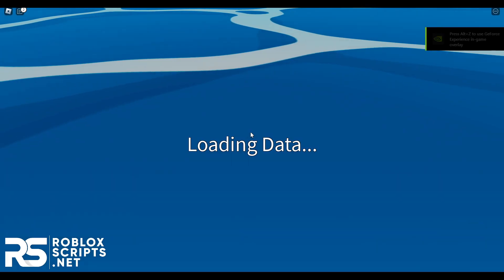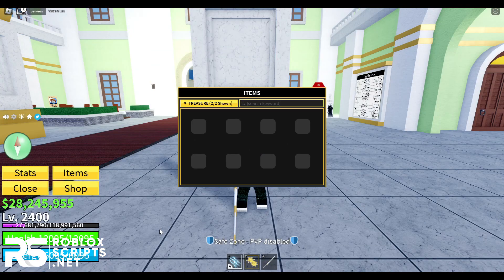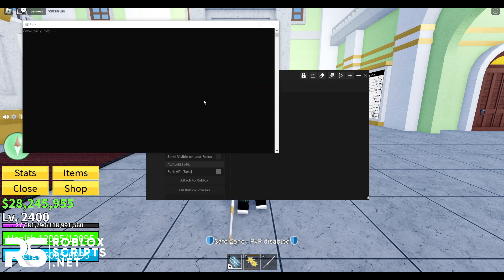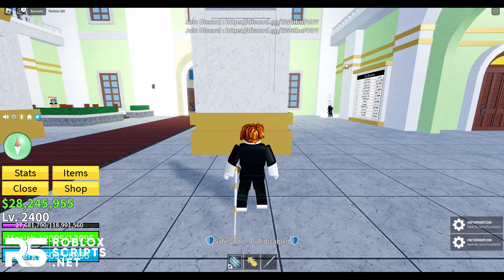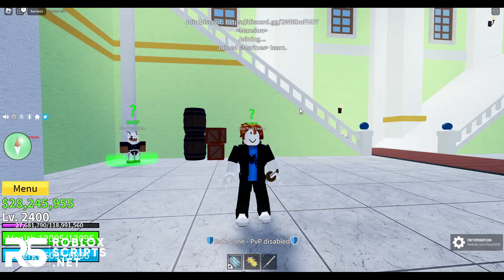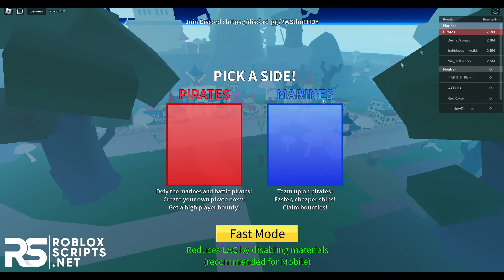Now open up Blox Fruits. I'll first be showing you guys the double fruit finder, and after that the chest farm. Currently I have zero fruits stored. Once you put the script into the auto execution folder and enable auto execute, inject your exploit into the game and the script will execute. It will try to find fruits, and if there are none, it will teleport you to a different server — and it will keep doing this until it finds a fruit.